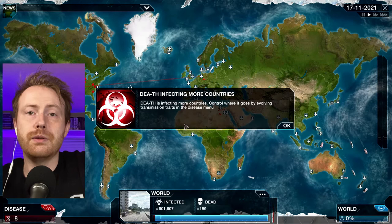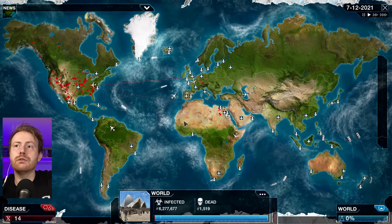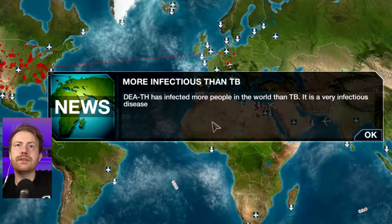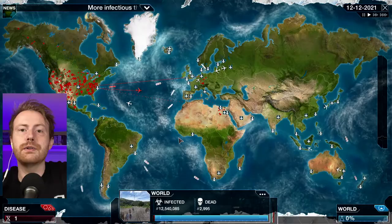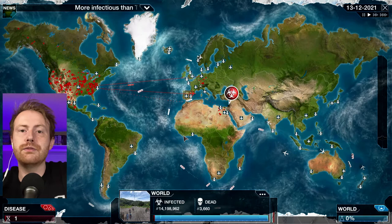Five million infected throughout the world. Crazy. Death has infected more people in the world than TB — it is a very infectious disease. That's right, man. It's the disease to end all diseases, to end all humanity. We can spread it through rodents now. We're going to spread it through every possible way. It's popping up all over the place. I should call the plague Mr. Worldwide.